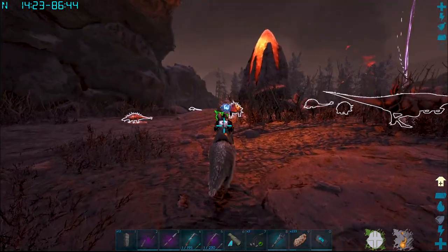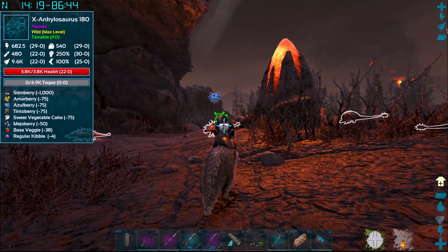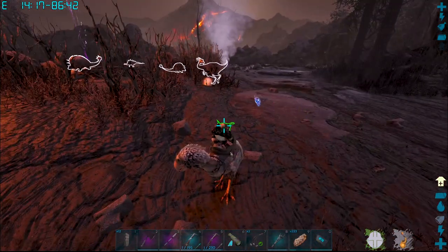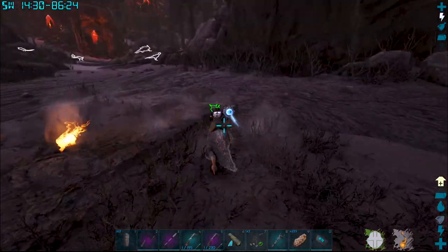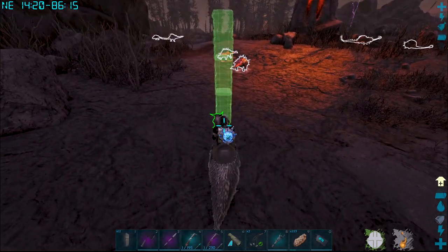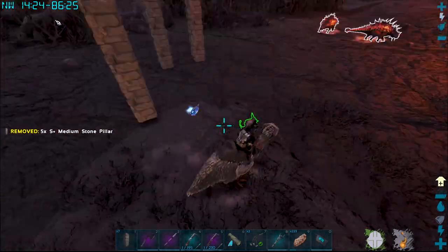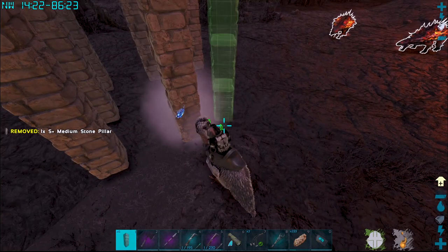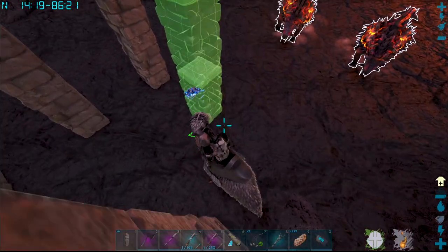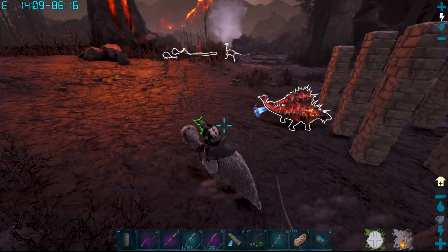Holy shit! Alright, we got some ankys here - let's continue looking. Oh my god, that's a 180 X-Anky! What level are you? You're a 54 - holy shit! Okie dokie. That basilisk though - jesus. I definitely want this 180. Hopefully we've got enough arrows; worst case I can go back and craft more - that is not a problem. Let's get this set up as best we can.